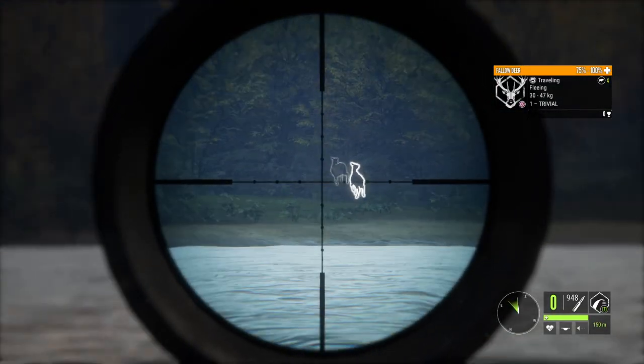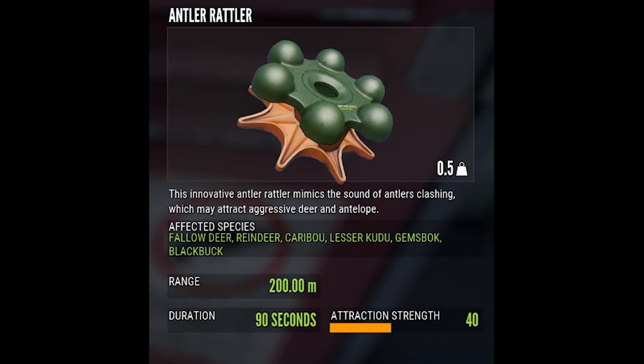There is only one caller you can use on Fallow Deer and it's the Antler Rattler. It has a range of 200 meters, which is enough to call Fallow Deer out of the thick Hirschfelden brush. I don't recommend hunting without it, especially with the strategy I'm going to show you. If you don't get the Fallow Deer to move out from their positions you won't be able to spot every animal, and you'll have to take a lot more difficult shots as well.